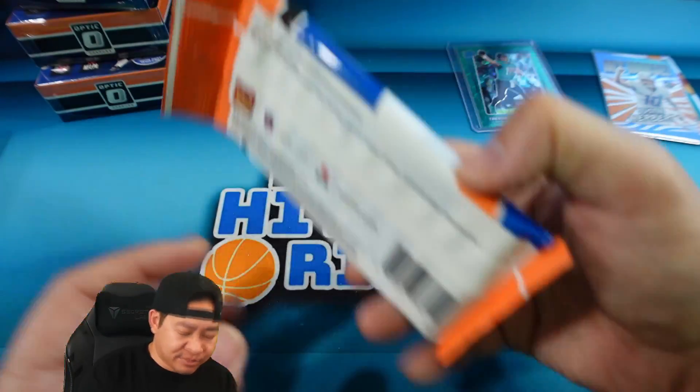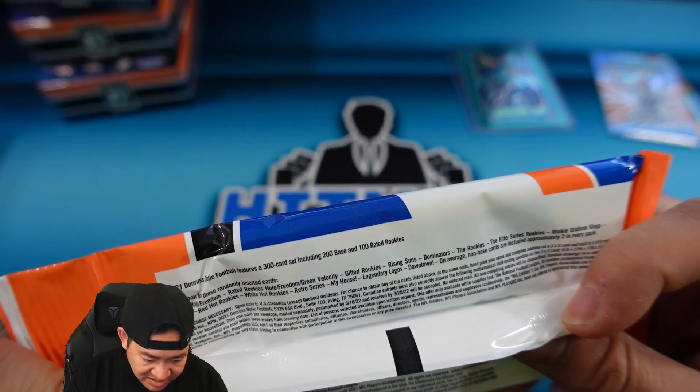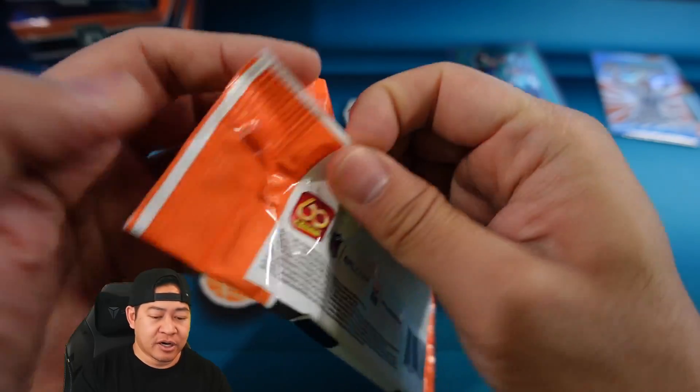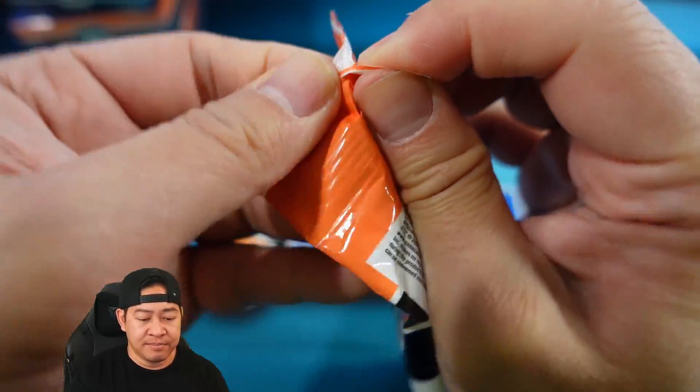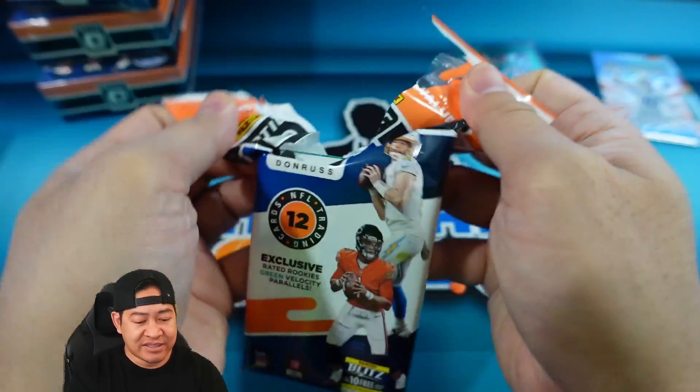I don't know if you can pull any numbered cards from here. It doesn't look like numbered cards — looks like just green velocities, which are non-numbered, plus inserts and Downtowns.